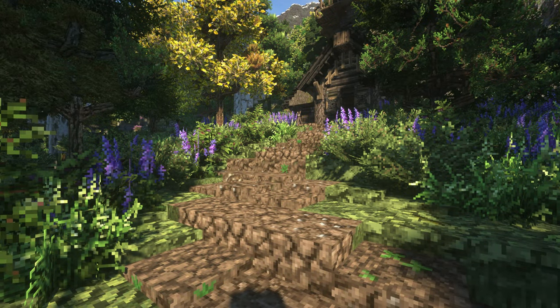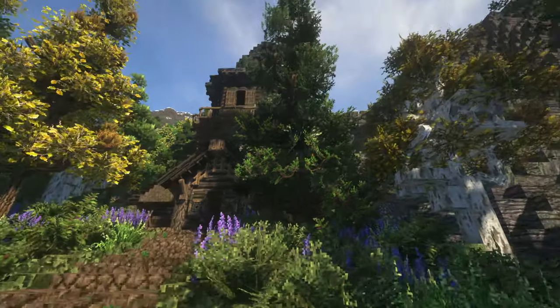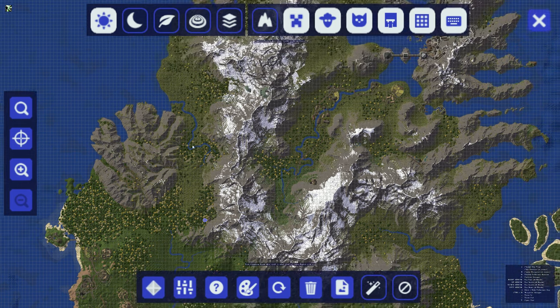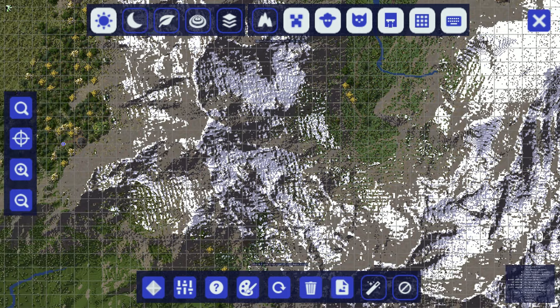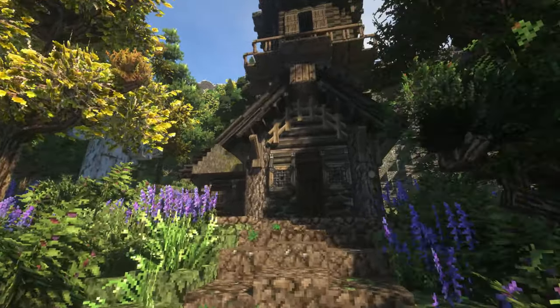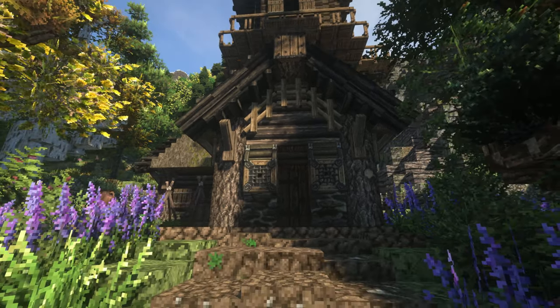Alright everybody, hope you enjoyed that time-lapse and this video so far. Here we are for the actual walkthrough and I'm so excited to show you this really cool little Witch's Tower. I've actually got it kind of neatly tucked away in the El Morin map. I built it on flat land just because I really wanted you to see it — there were way too many trees — but here it is along the mountainside, and it just looks really cool.